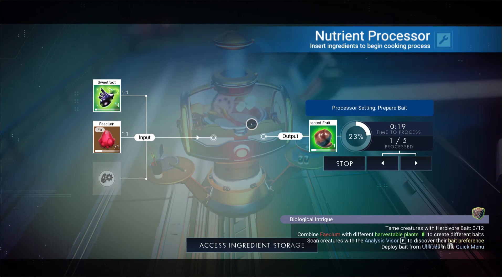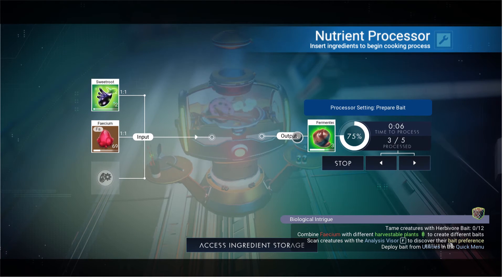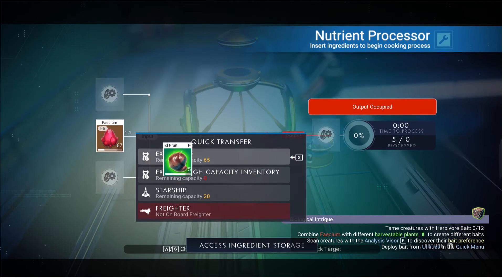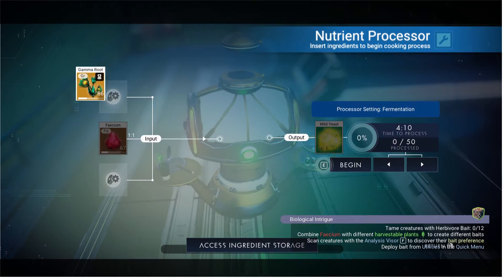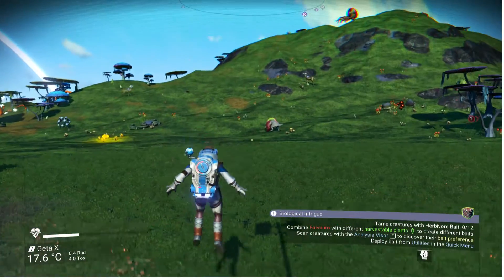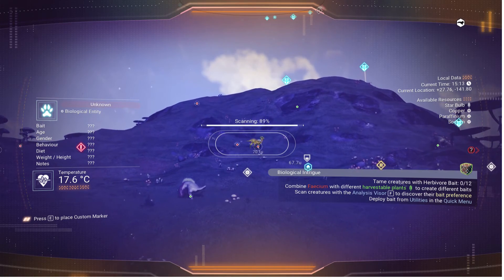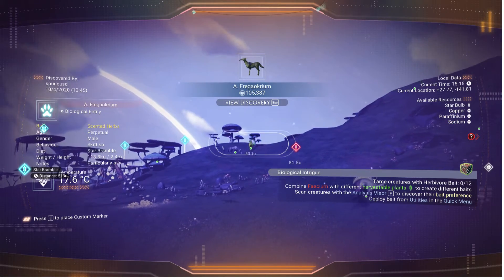Alright, what else is on the list? I don't think we're gonna get around to the travelers. I went through all of my stations that I've discovered looking for travelers to see how many we've collected. I think they disappear - I don't think they stay there forever. I only have three in all of my space stations. I've definitely seen more than three in passing during the recording of these videos. Something's weird there. But we've only got three. Scented herbs, that's what I'm making.